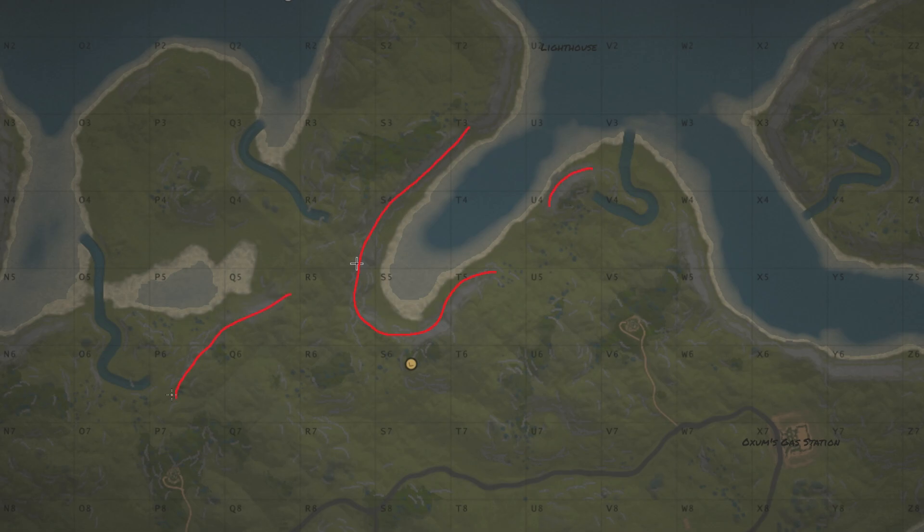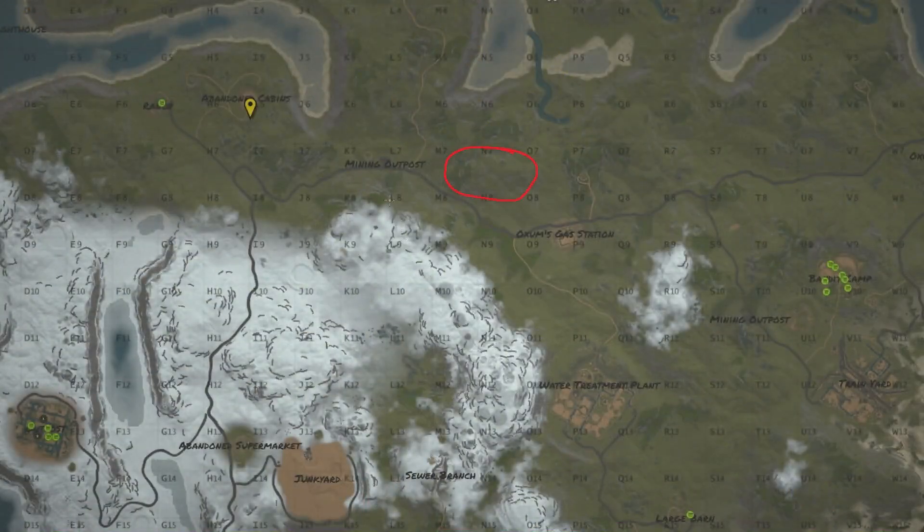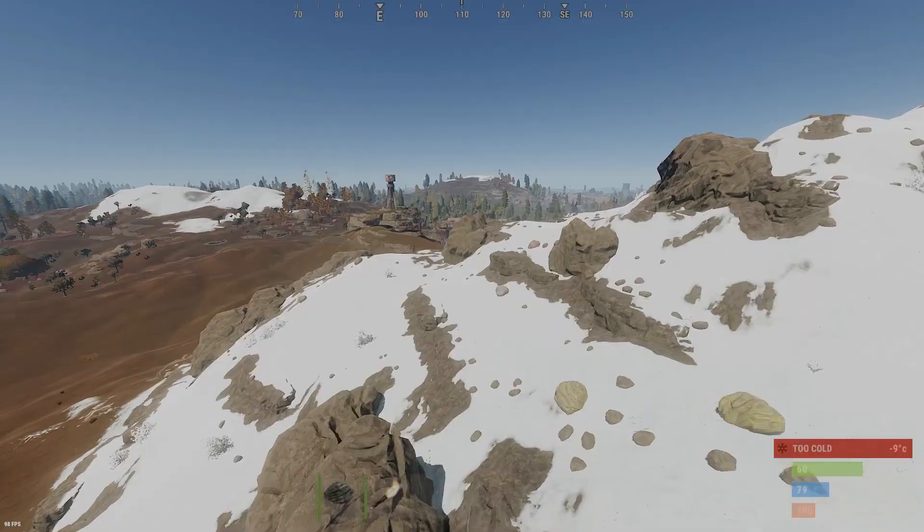Nodes are more common to spawn around hilly areas as well as mountains and rock formations. You can see here I'm marking the map — the grey areas on the map denote the hilly areas.